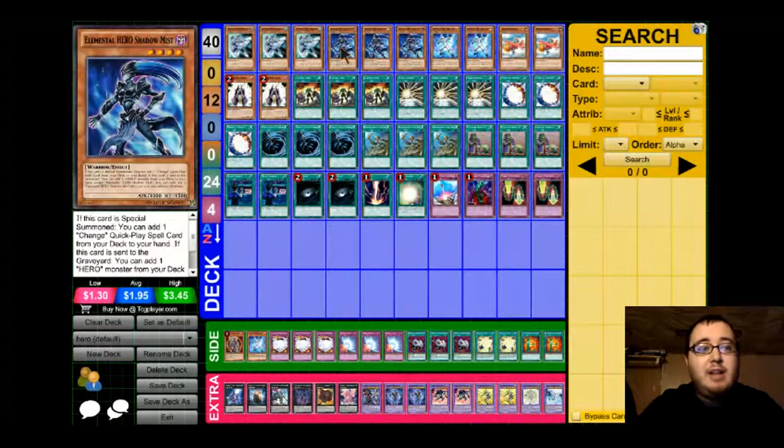Next we have 3 copies of Elemental Hero Shadow Mist. Shadow Mist, in my opinion, is probably the number 1 card that I go for. Whenever this card is special summoned, you can add 1 change quick play spell card from your deck to your hand. And if this card happens to leave the field, you can add 1 Elemental Hero Monster from your deck to your hand.